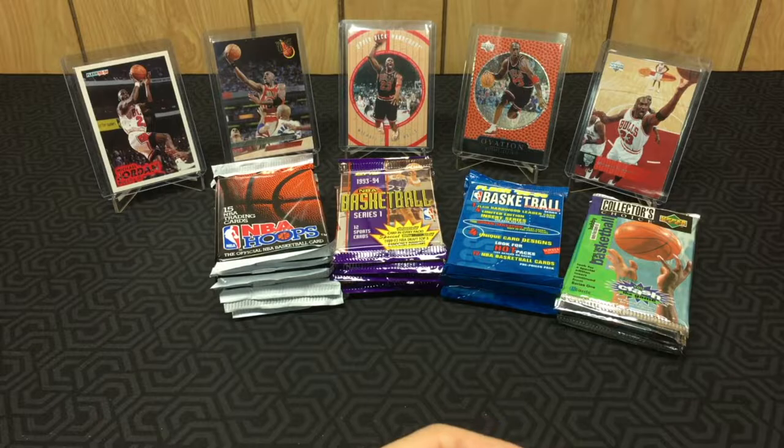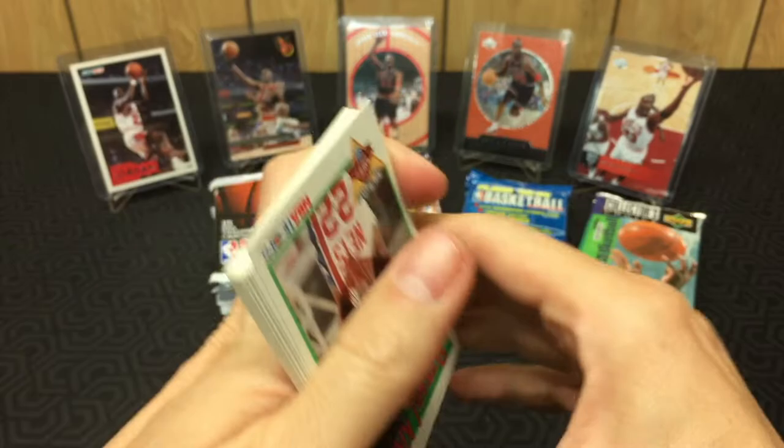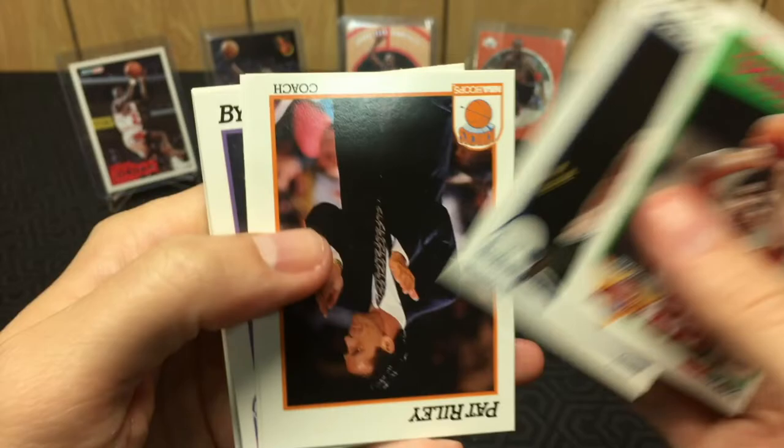On to '91 Hoops, where there are 97 Jordans — there are so many Jordans in this set, it's crazy. So if we don't hit a Jordan in these six packs it'll be a miracle. Scott Skiles — of course, I just jinxed myself.